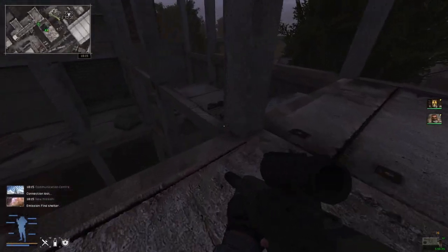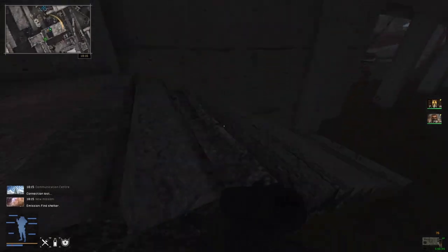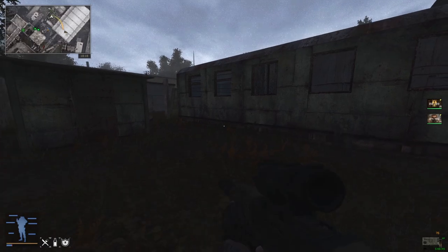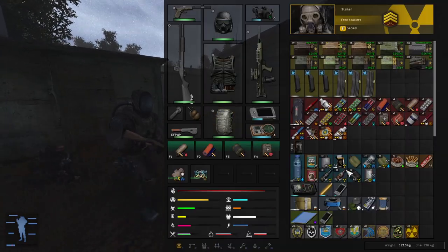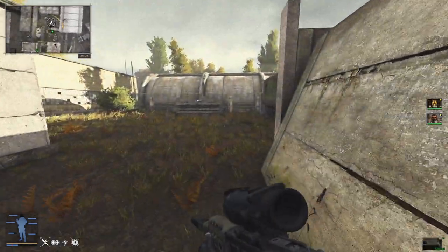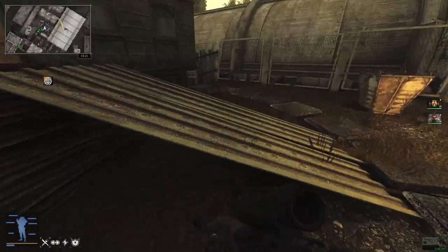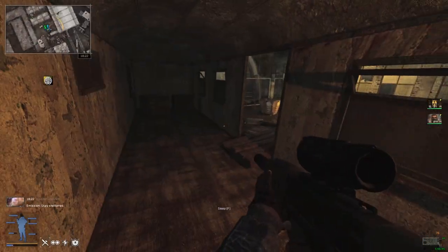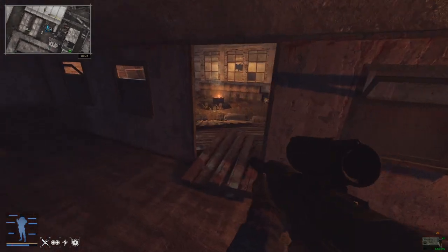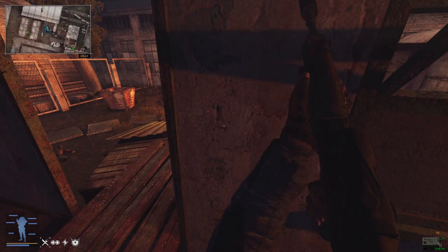Connection lost - find shelter. We're not actually in shelter right now but we are close. Of course I'm out of stamina - energy drink. Come on, we're very close. Come on friendos, get in here - you're gonna die. I'm going to load - I refuse to lose my friends in the dumbest way.